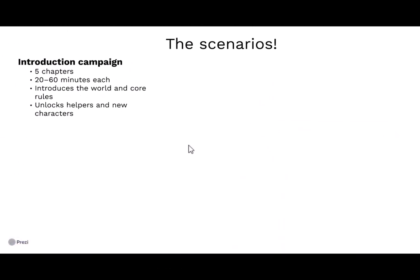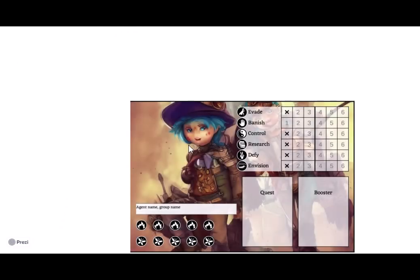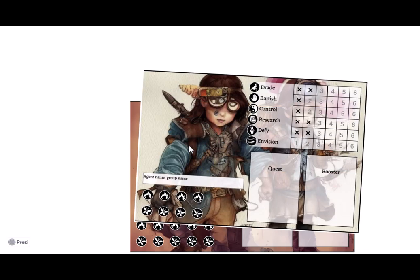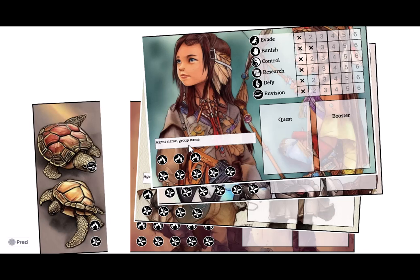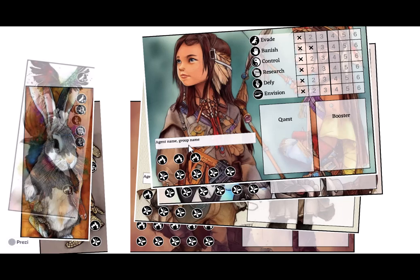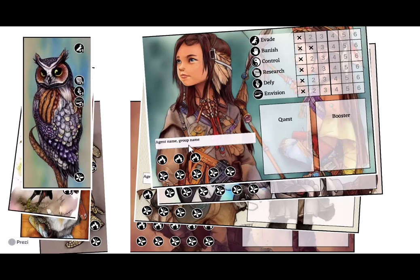There is an introduction campaign consisting of five chapters. The last chapter is pretty long, the other ones are very short. It introduces the world and the core rules, and also unlocks new characters and so-called helpers. At the beginning, all characters are the same with fewer options. When you play the introduction game, you can select from 11 different characters with different stats, and to this you add a helper which modifies will, imagination, or skills, giving different starting positions.